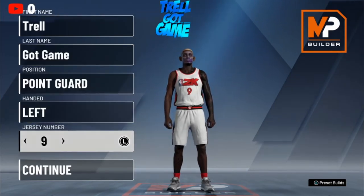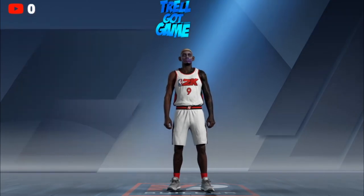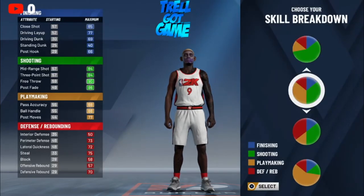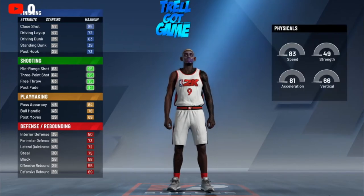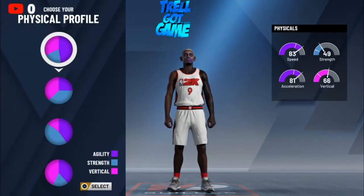I made him a point guard, left-handed. Jersey number nine — you don't got to worry about that. Make sure you choose the pure shooting high chart, man. You want to have max speed because you're going to want to speed boost. You're going to have a high speed. Especially if you're over a superstar, you get the gym rat badge — that's like 86 ball control and speed. Come on now, that's crazy.